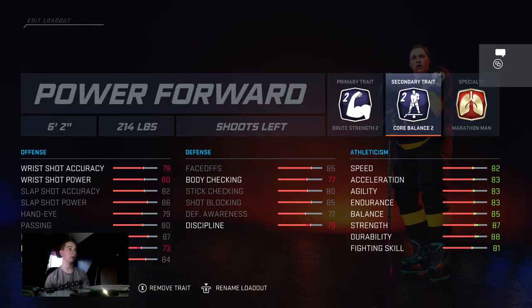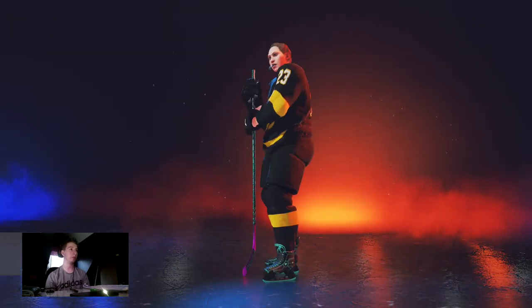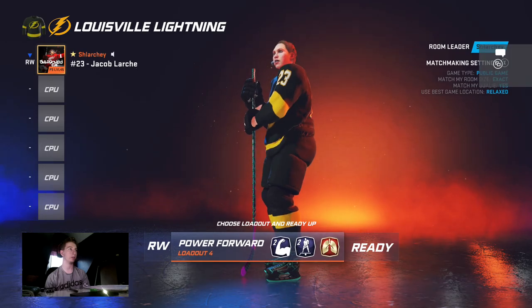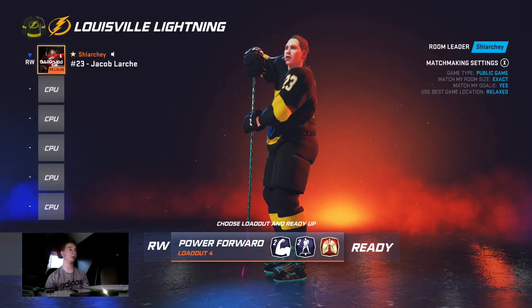Marathon man is obviously really good. I think you can substitute quick first step in for brute strength, either in the first or second slot. But that's my favorite build overall.